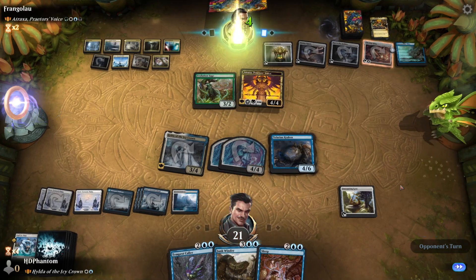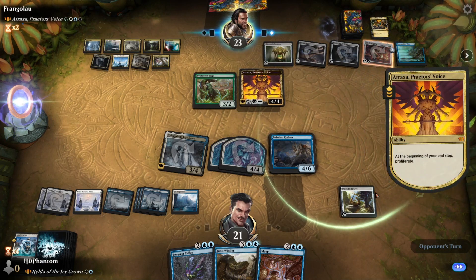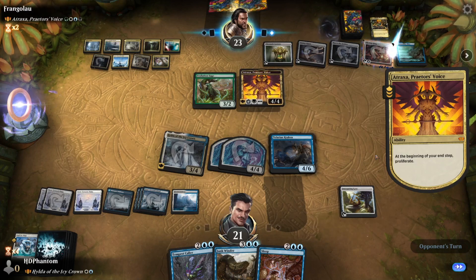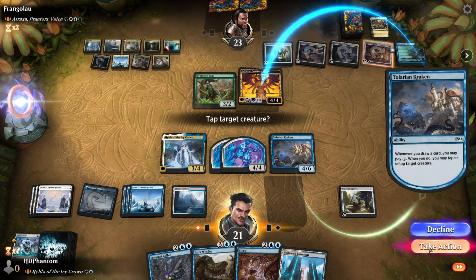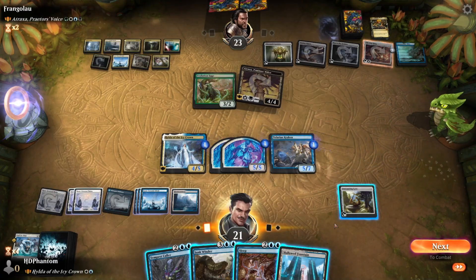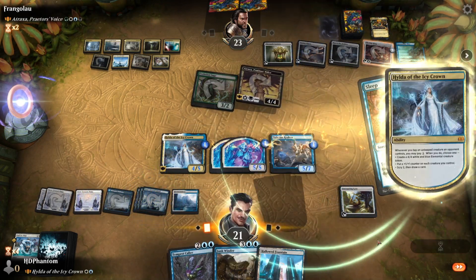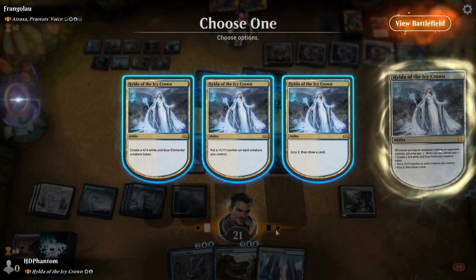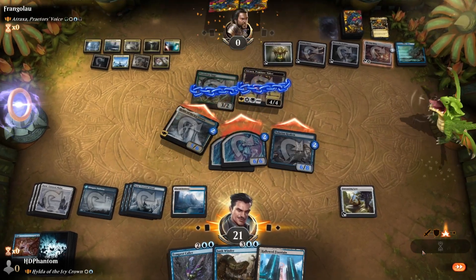Will they increase the One Ring again? They do. Let's pay one, tap Atraxa, pay one, put +1/+1 counter on everything. Sleep — target player, pay one, +1/+1 counter on everything, swing out, and we've got it.